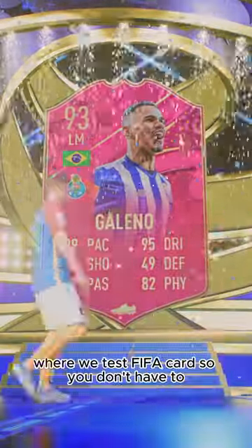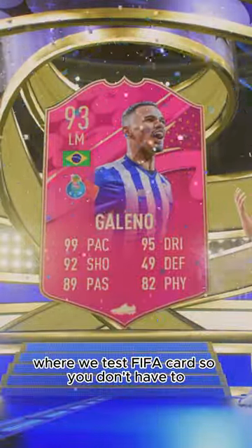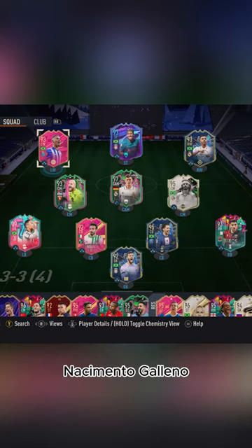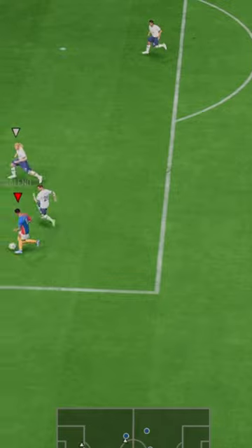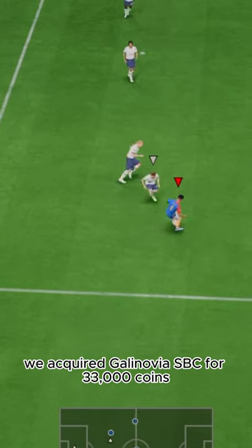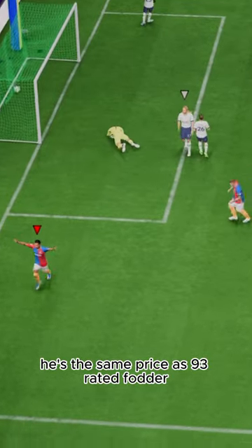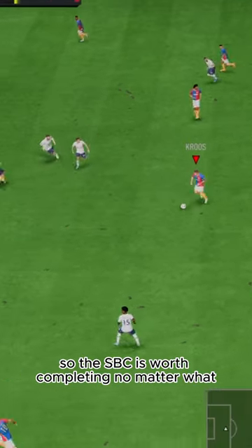Welcome to Baller or Bust, where we test FIFA cards so you don't have to. Today we've got this squad with Fuddy's Wenderson Nascimento Galeno. We acquired Galeno via SBC for 33,000 coins. He's the same price as 93-rated fodder, so the SBC is worth completing no matter what.